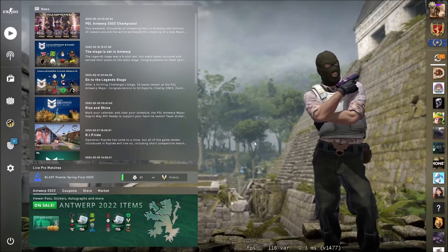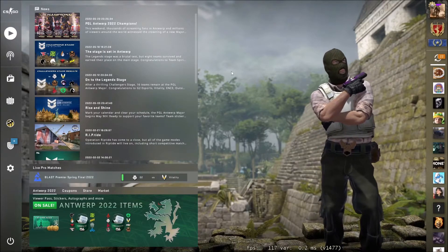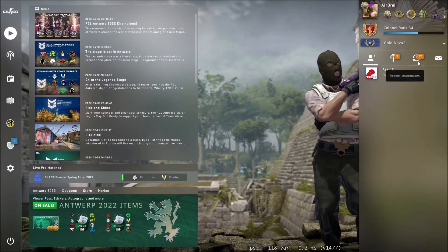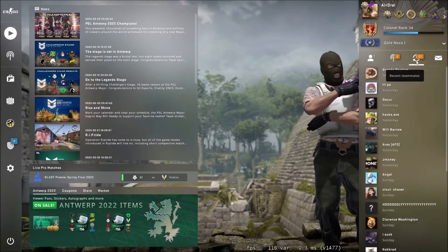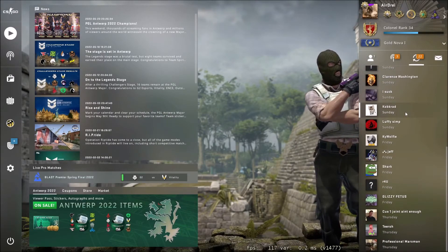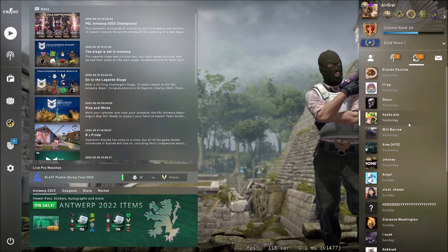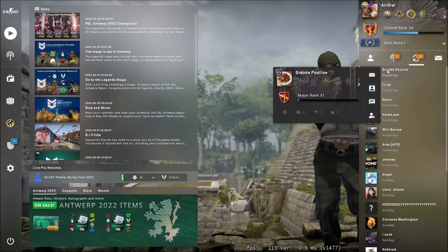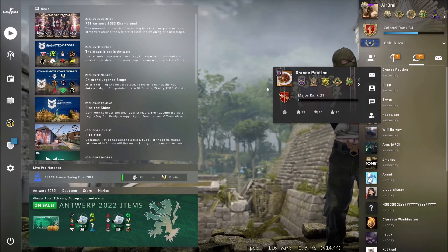So how to view your recent teammates or recent enemy teammates that you've played with: go to the right hand side here and you'll probably see Friends Online first, but just click on the Recent Teammates section. These are the people you recently had on your team. It only shows people you were on your team with in competitive games or even casual games, so you can add them as a friend or send them a message. You just click on the profile and it gives you all the options: invite a friend to play, view community profile, send message, send friend request.